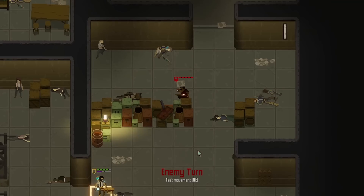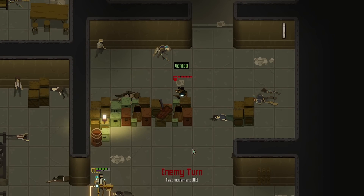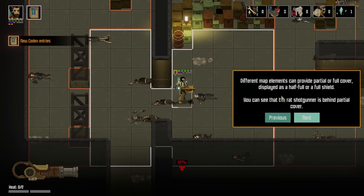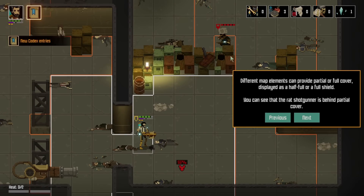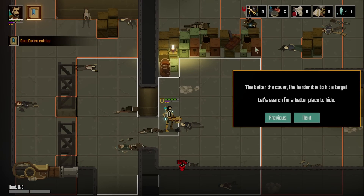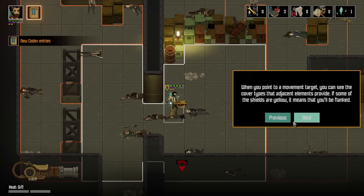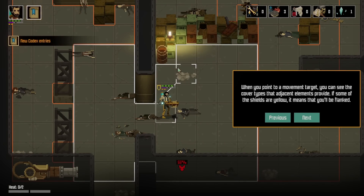Plus one stress — what's this, Darkest Dungeon? You've encountered a ranged enemy and right now you're exposed — your character is not behind cover. Exposed or flanked characters have yellow shields displayed above them. Different map elements can provide partial or full cover. The rat shotgunner is behind partial cover — who decided to give rats shotguns? That was clearly a bad idea. The better the cover, the harder it is to hit the target.